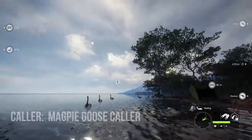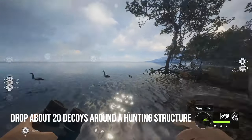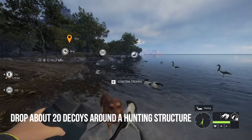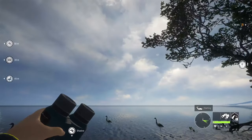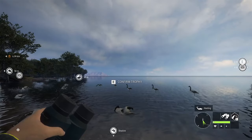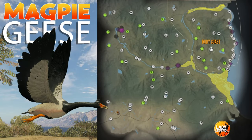To set up for magpie geese, put about 20 decoys down in a mix of variations right in front of your hunting structure. I like to set the time for early in the morning — it seems to be working great. You will find geese in the three yellow locations on the map — they like to be in the mangroves. If crocs are spooking them, just shoot the crocs and let them lay and they won't be a problem.